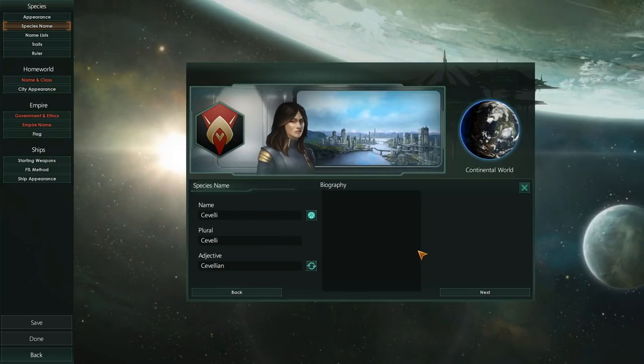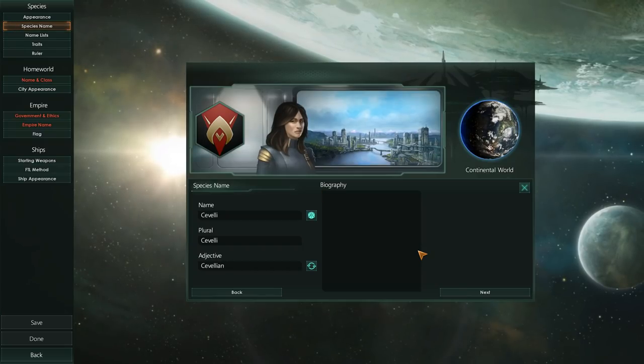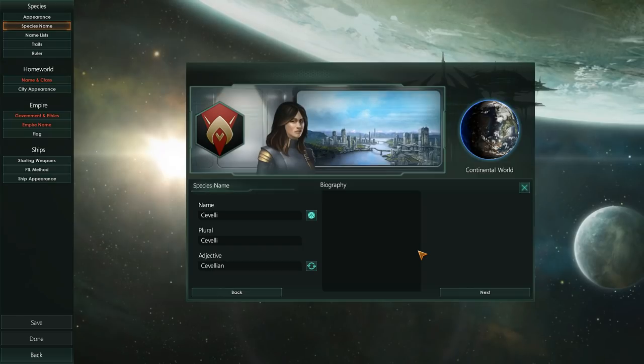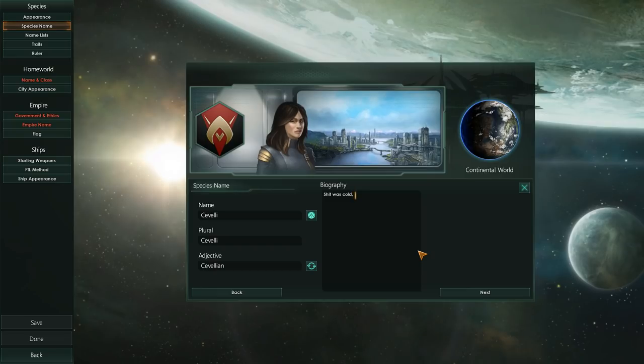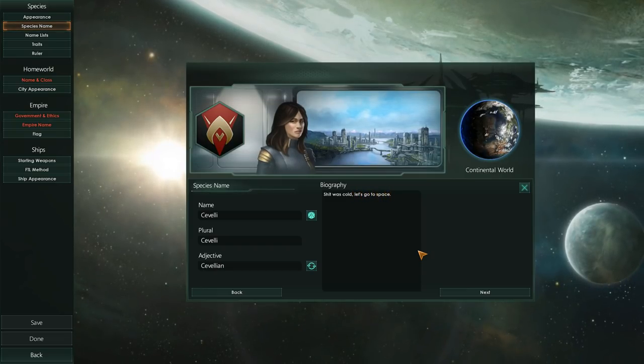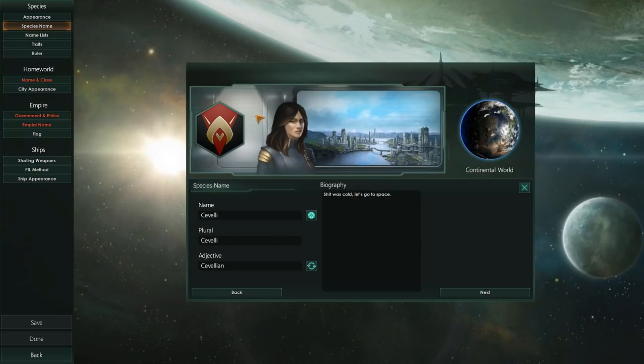If you want to write a bio and do a very in-depth role-playing campaign, you can totally write down your biography here. That's the biography of this species, the Civelli, which we are in the midst of creating.